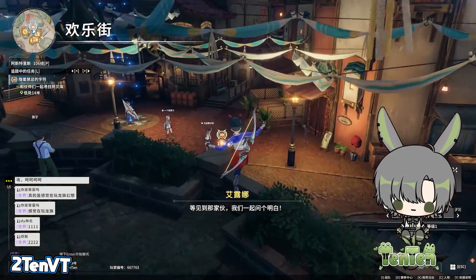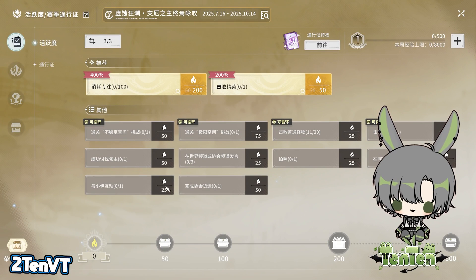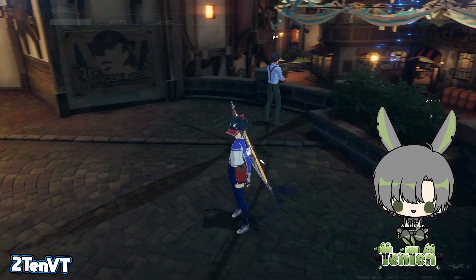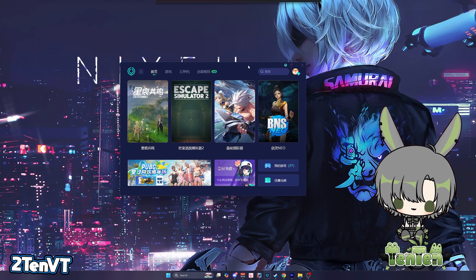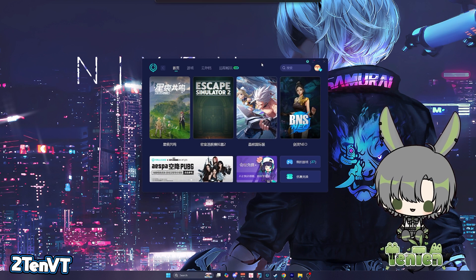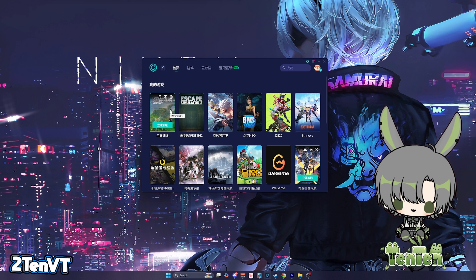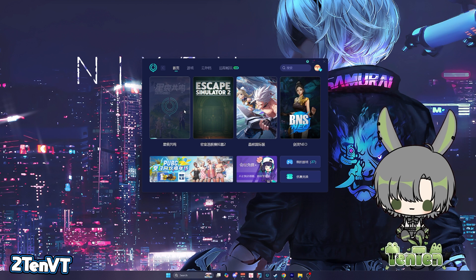Once you've successfully verified — and again, someone will manually review this — you'll be able to play. That is the final step. You won't be able to make purchases on the Chinese server easily, as you need a Chinese payment method. UU VPN is a pay-only service but you can pay with PayPal — no WeChat or Alipay needed. Once you've activated UU VPN, hit Star Resonance and click the Boost button, which will automatically connect you to the VPN for smoother play.